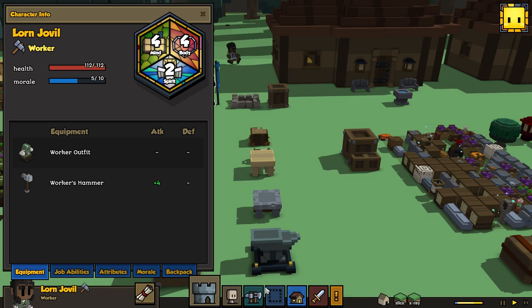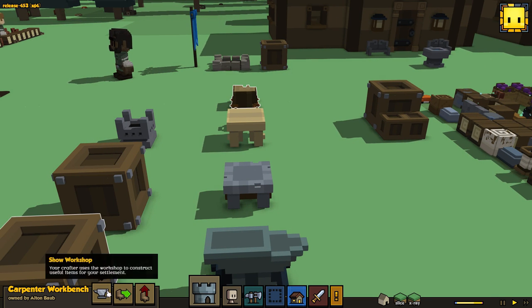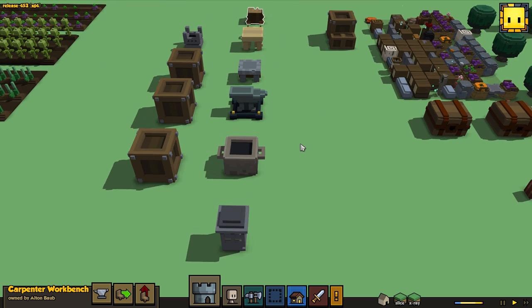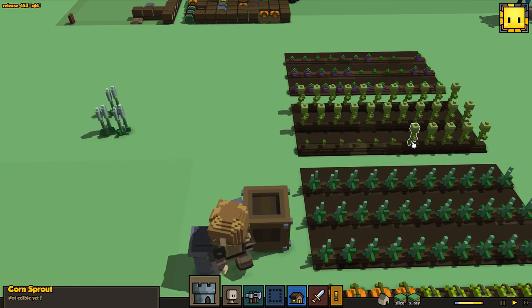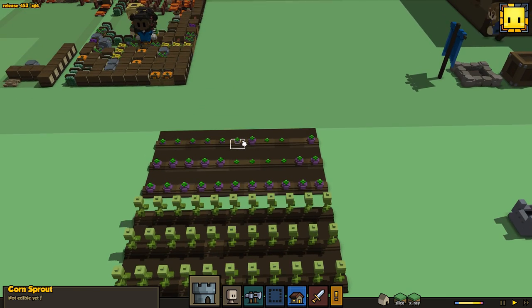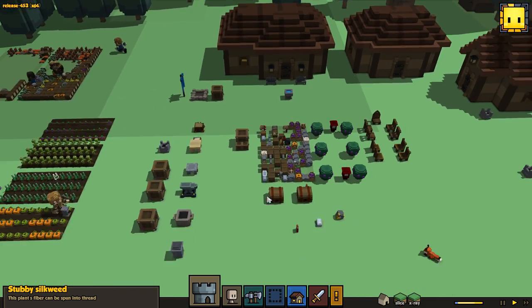What can you do Lauren? He's got a 4 Mind, 4 Body, and 2 Spirit. Here's what we're gonna do - we're gonna make him the new farmer. We need a hoe first. We'll turn lamb chops over there into the farmer since we turned our farmer into the cook. Let's see what we can make on the stone cauldron. We've got a sack of flour made with wheat - but wait, I made corn instead of wheat by mistake!